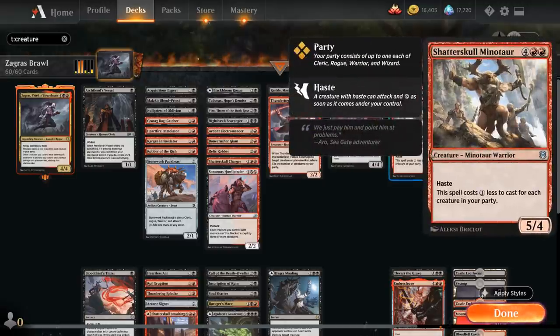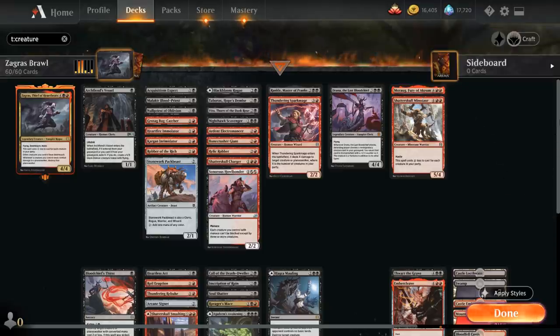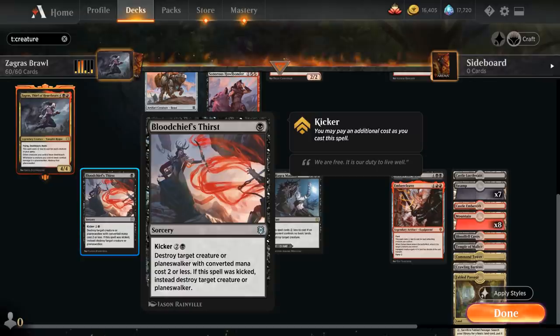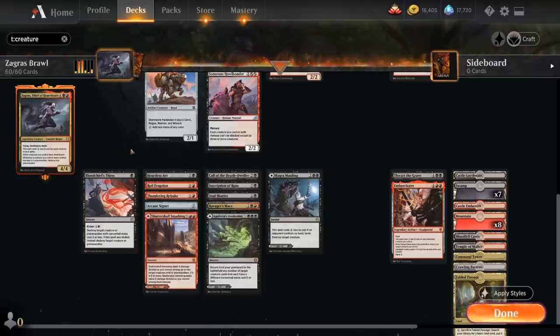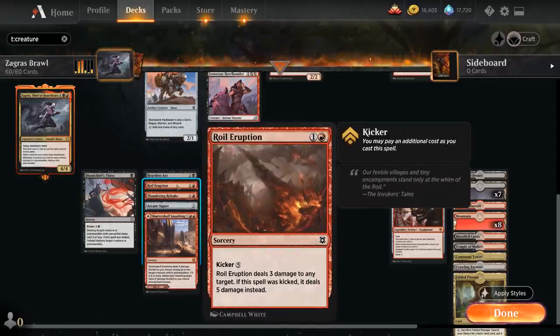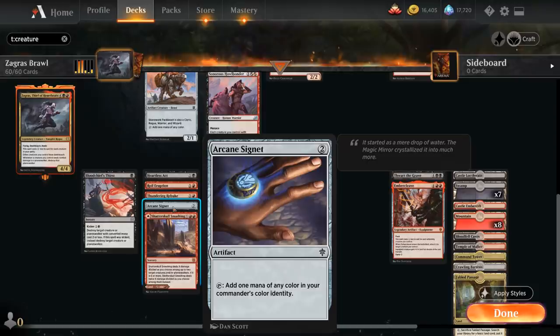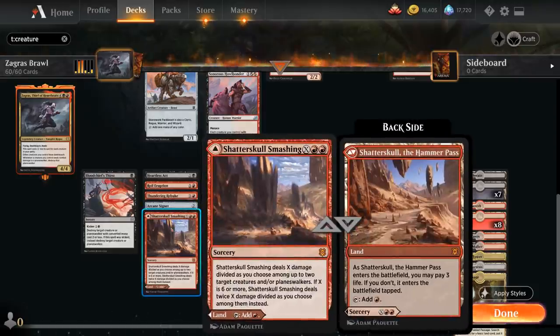We've got Shatterskull Minotaur, a 6-mana 5/4 minotaur warrior with haste that costs one less to cast for each creature in our party, so it can potentially just cost double red with a full party. And Moraug, Fury of Akoum, a 6-mana 6/6 minotaur warrior giving attacking creatures +1/+0 for each time they've attacked this turn, and Landfall can potentially give us additional attack steps. Going over the non-creature spells: Blood Chief's Thirst for removal, which we can kick to take care of larger creatures. Heartless Act destroys a creature without a counter at instant speed for two mana. Royal Eruption dealing 3 damage, also kickable and can go face. Thundering Rebuke deals 4 damage to a creature or planeswalker. Arcane Signet helps us ramp. Shatterskull Smashing can be played as a land or as removal.